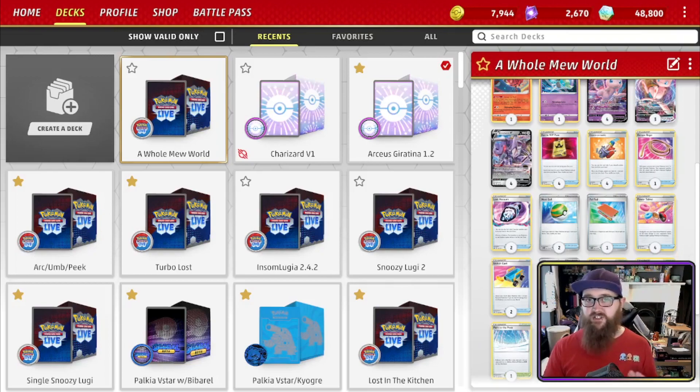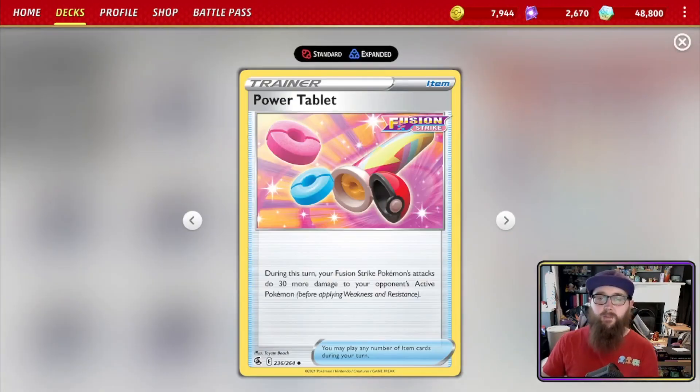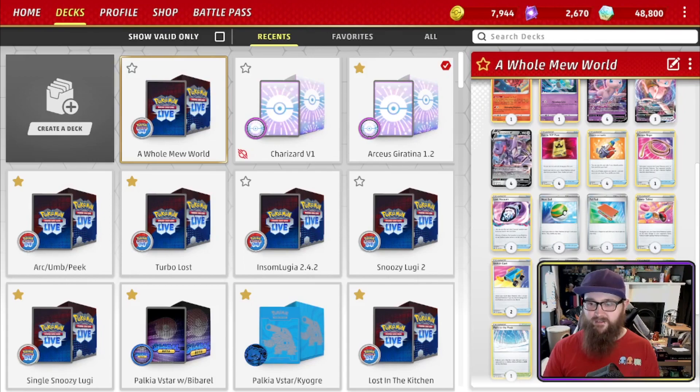Sometimes you'll struggle to hit certain numbers — going down to 190 with Double Turbo, or 210 with Technoblast. That's where Power Tablet comes in: during this turn, your Fusion Strike Pokémon's attacks do 30 more damage to your opponent's active Pokémon. With multiple Power Tablets, swinging for an extra 120 sometimes — it's kind of insane.